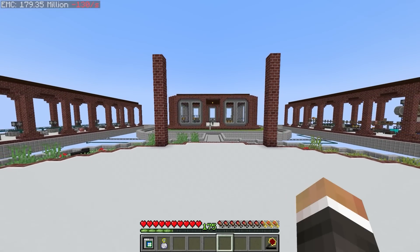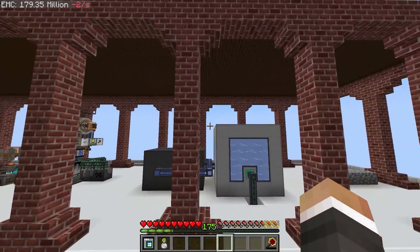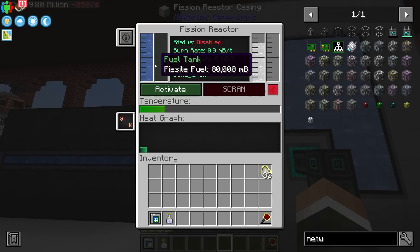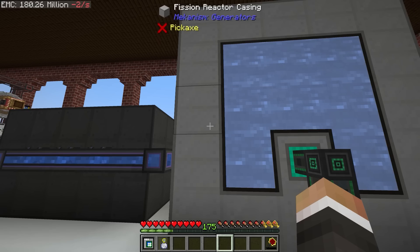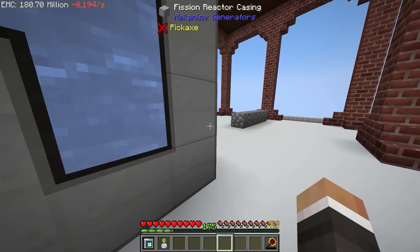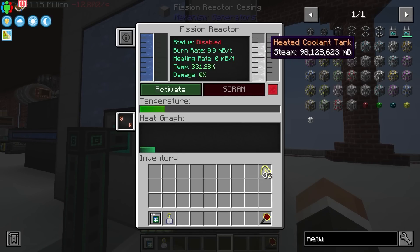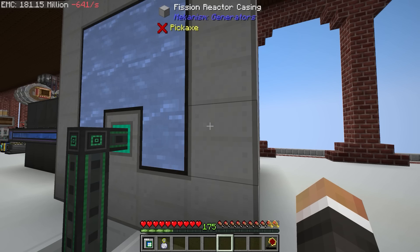In the last stream, we were working on setting up the fission reactor from Mekanism alongside a large enough dynamic tank to cool all of the fissile fuel we're burning in this reactor so that it doesn't melt down and explode. The plan for today's stream is to set up the steam turbine from Mekanism to turn all the steam being generated into a very large amount of power.